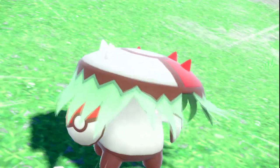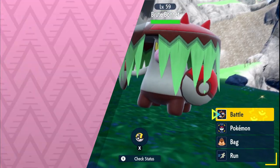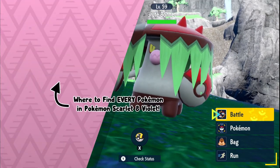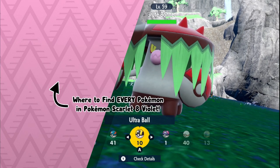Pretty much anywhere — it's one of the more common ones. So that's how you find Brute Bonnet, the Paradox Pokemon in Pokemon Scarlet. If you're interested in more free of fluff video guides like this one, go ahead and click the playlist on screen now. I hope you enjoyed the video, and as always, TechnoZone.